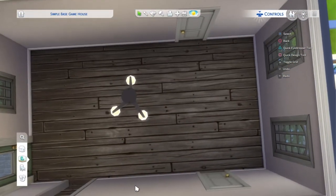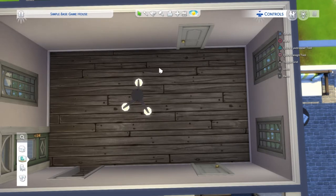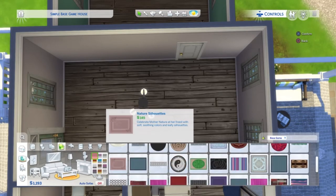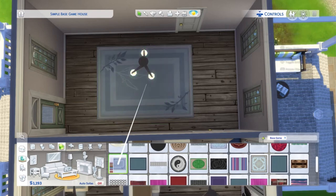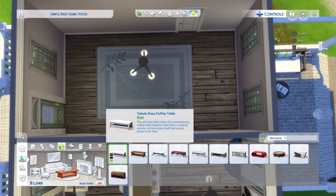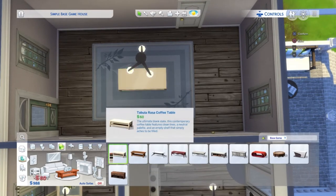For the living space I'm thinking TV here, sofa here, desk over here, and maybe a bookcase on the side. I'll put down a rug first — I saw Little Simsy do this and it makes sense. If I put the rug where I want everything to be centered around, then I can put the coffee table right in the center of it. I'm going for a blue theme.